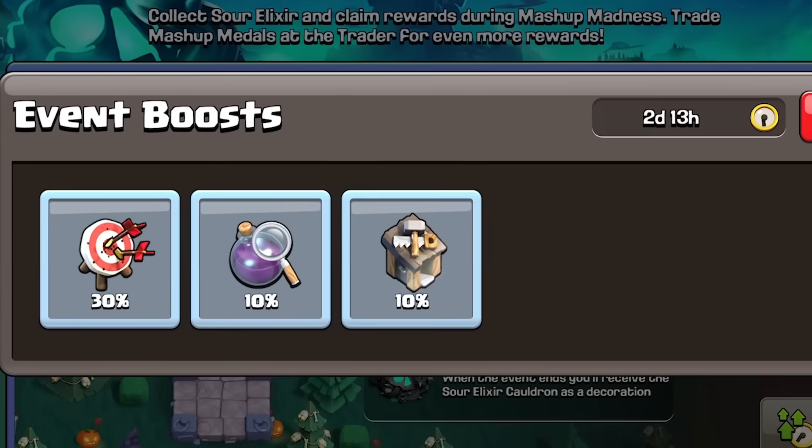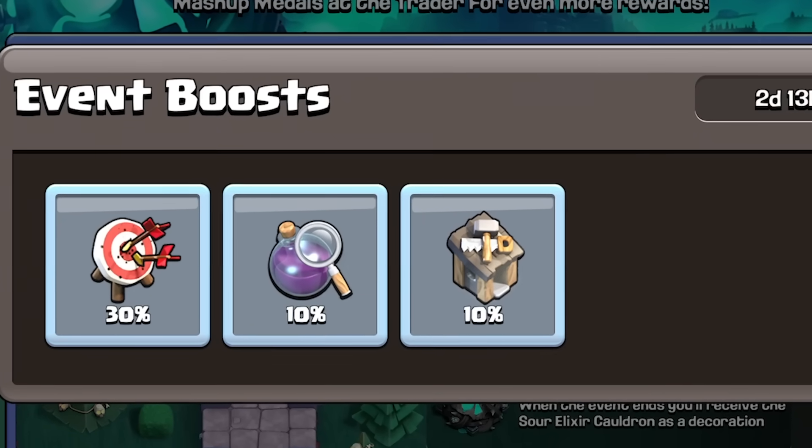Let's not forget that there were also three boosts available in the Mashup Madness event that we normally don't have as free players. And of course, I had to take advantage of it. The upgrades were cheaper, the laboratory upgraded faster, and the armies trained way faster than normal.